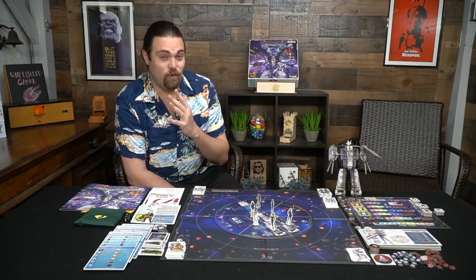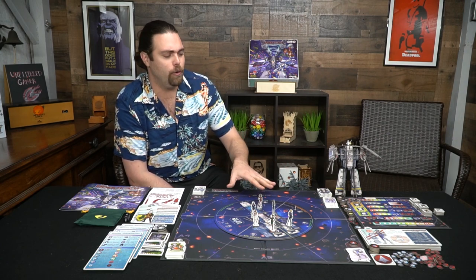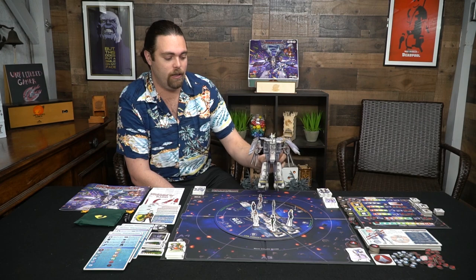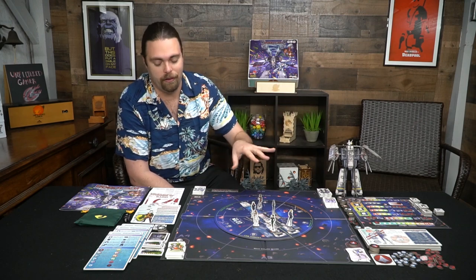Let me show you the game. I won't go through all the rules but I'll give you an idea of what all the boards do and what you can do on your turn. This is the SDF-1 — it's a turntable board that rotates, mainly controlled by the captain character. You also get this mecha form of the SDF-1 that you construct, and it looks pretty nice, though it tends to tip over a little.